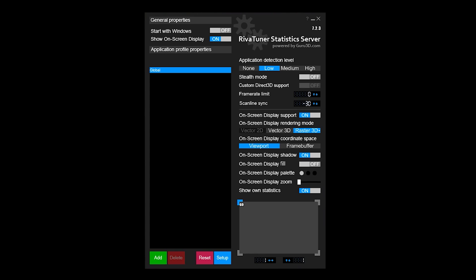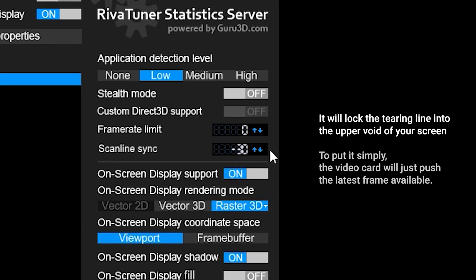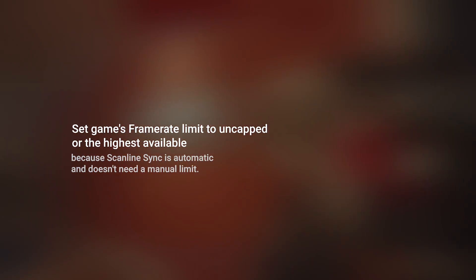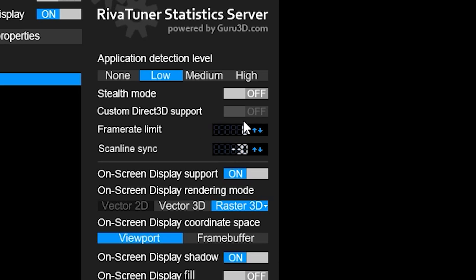The highlighted feature of this video, the Scanline Sync, should be set to minus 30. It will lock the tearing line into the upper void of your screen. To put it simply, the video card will just push the latest frame available. Additionally, set your game's framerate limit to uncapped or the highest available, because Scanline Sync is automatic and doesn't need a manual limit. Also, make sure the Limit option in RTSS is set to 0.